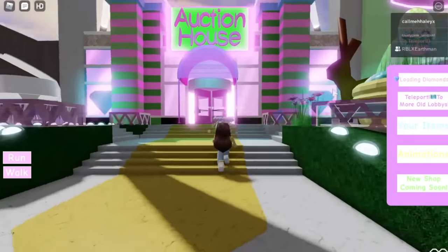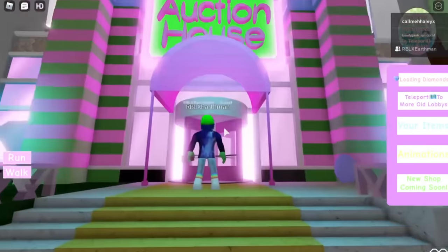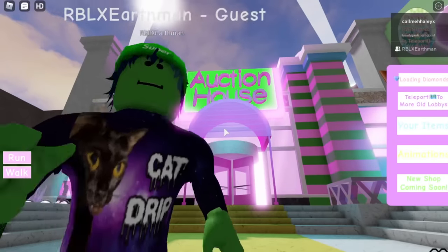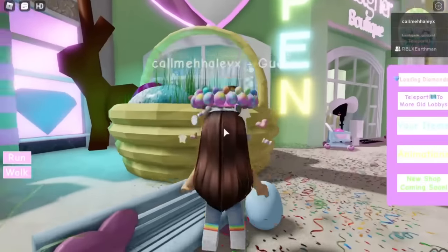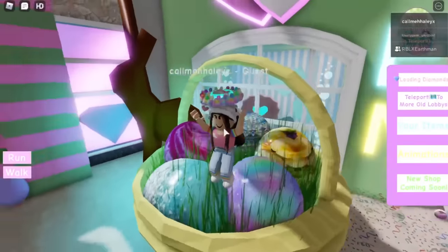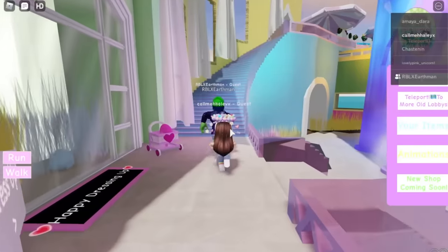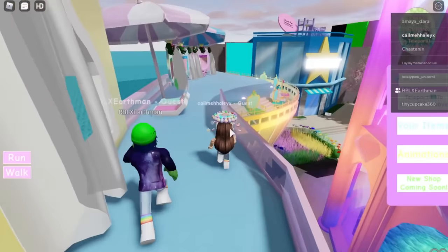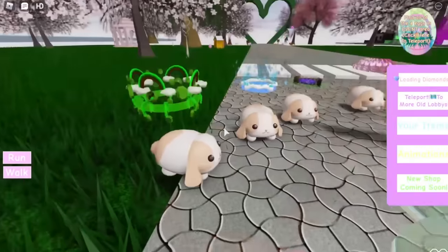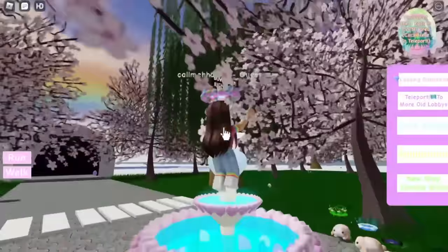Come here — auction house! This is what it was before trading. This was how we found out the teaser that trading was coming soon in 2019, and then a whole year later it finally came out. I remember taking pictures in here with my old friends. This is literally what Divinia was — it was before Divinia Park. Oh, they're all wearing halos! Little bunnies wearing halos!